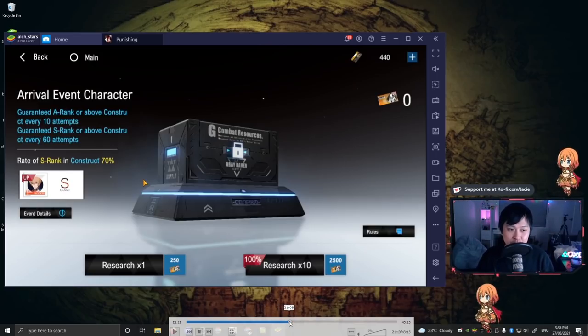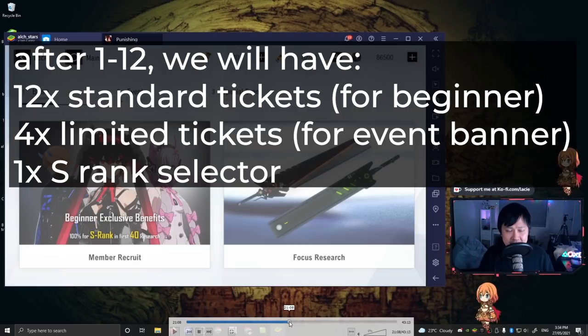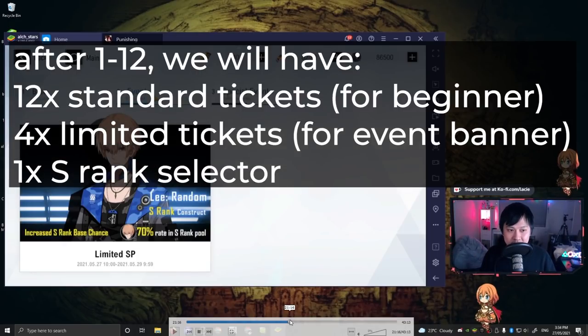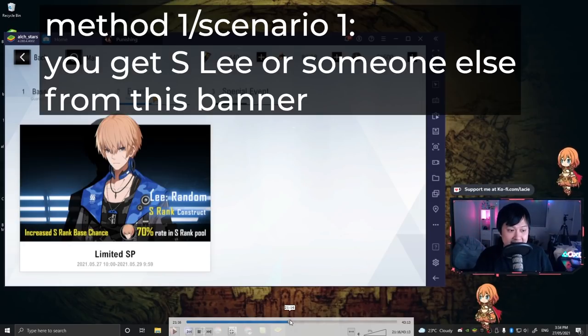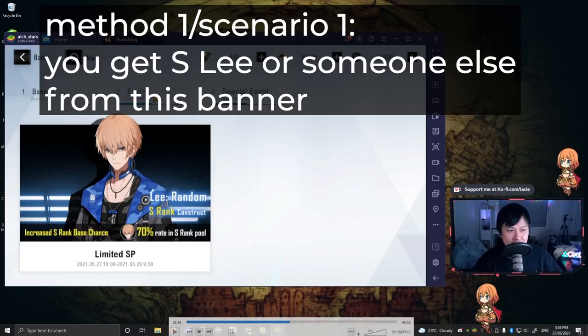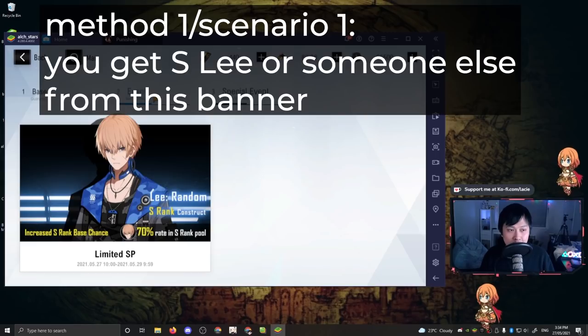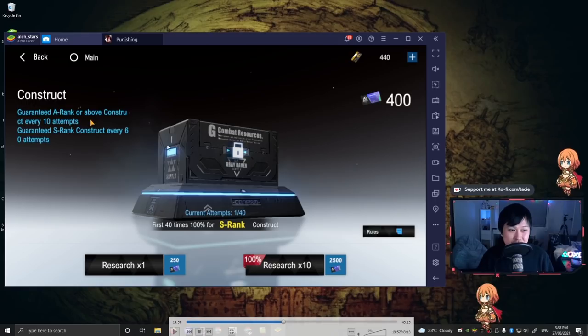Typically speaking we have two main options - well three, but let me go through the first two. After finishing 1-12 we are going to have 12 standard purple tickets and 4 limited tickets. There is an order in which we should roll these. If you roll those 4 limited tickets onto the S Lee banner and manage to successfully hit S Lee, you can save all of those gold tickets for when Alpha comes along. This also gives you the opportunity to clear out the beginner banner with only purple tickets.